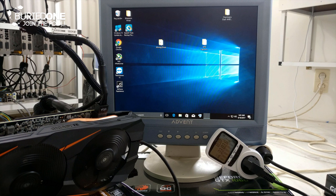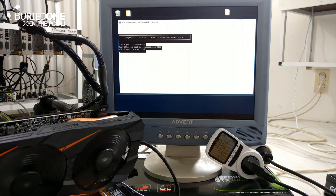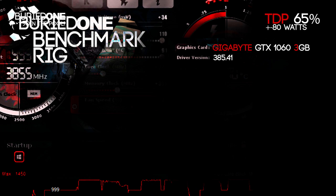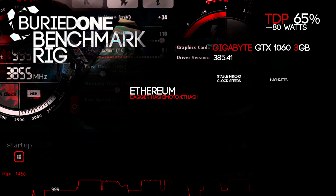To get to today's results, we had to decide how we were going to benchmark the coins. We went for efficiency on the card, stability on the card, and about the same power usage on every single coin. We pushed these cards, getting green screens and crashes, but eventually decided to go with a TDP of 65% for every single coin. That seems to be the best for the GTX 1060 3GB from Gigabyte.